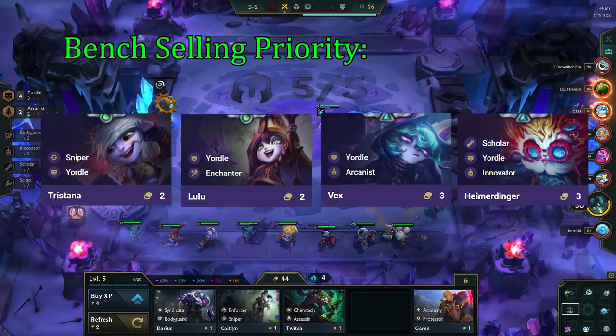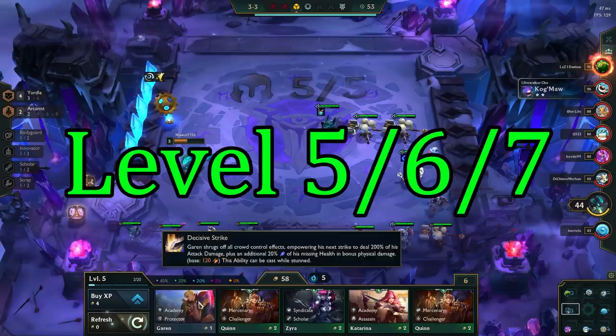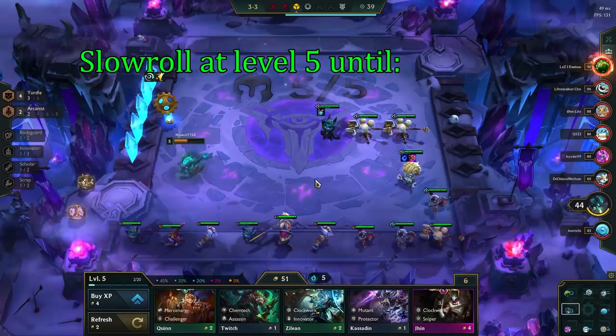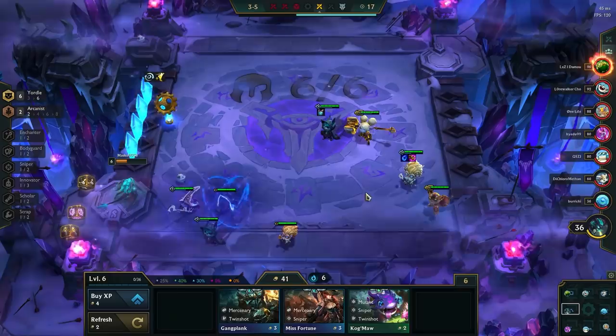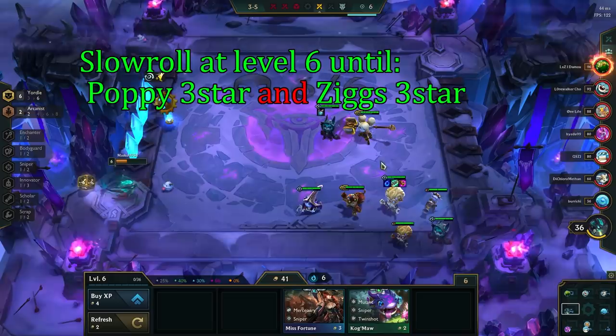Once you have rolled down to 35 gold on stage 3-1, you will naturally level up to 5 and start slow rolling from there. Once you are level 5 and have reached 50 gold, you start slow rolling — meaning we roll down to 50 gold every single turn — to maximize our odds of hitting 3-star units. We will be slow rolling at level 5 until we hit Poppy 3-star or Ziggs 3-star. Once you have hit one of them, level up to 6 to put in 6 Yordles. At level 6, we will be slow rolling until we have hit both Poppy and Ziggs 3-star, and once we have hit both of them, we will level up to 7 to add in Janna.